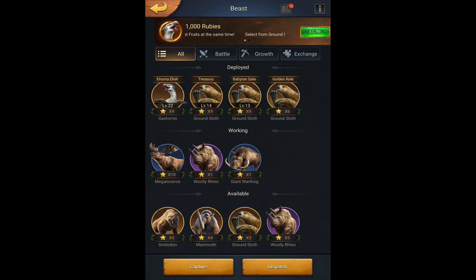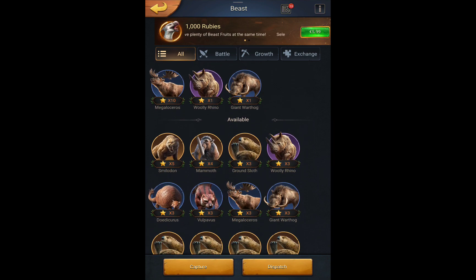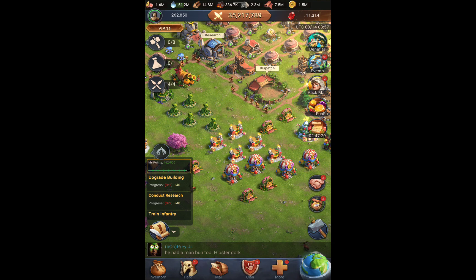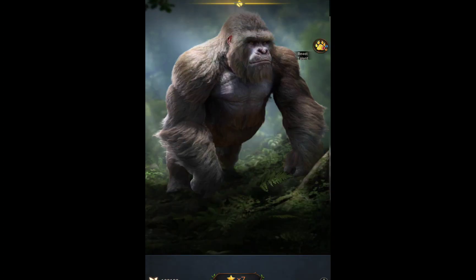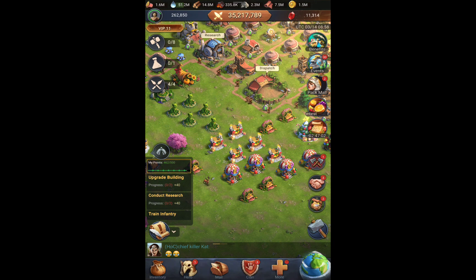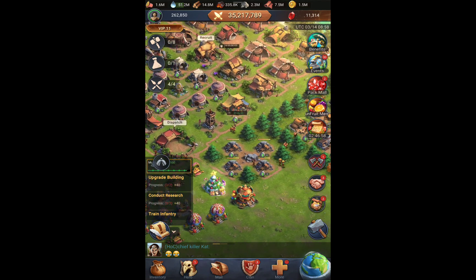Don't take my word for granted on ground slots — it's a pretty arguable choice. I think I will do another video to present all beasts individually: Gastornis, ground slot, mammoth, smilodon. There are also pay-to-win beasts: some legendary beasts you can get from beast clue like the crocodile, and newer ones like the giant ape. I did a video on both pay-to-win beasts already, so check it out on my YouTube if you're interested.